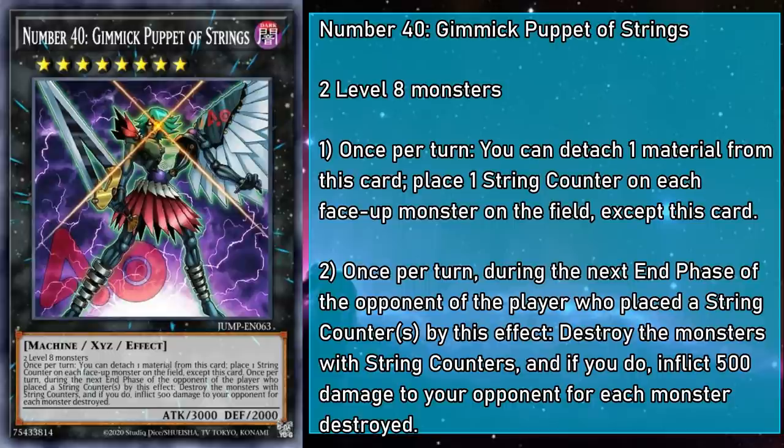Number 40, Gimmick Puppet of Strings, is a rank 8 monster with 3000 attack and 2000 defense, requiring two level 8 monsters. Once per turn, you can detach a material to place a string counter on each face-up monster on the field except this card. Then during the next end phase of the opponent of the player who placed the counters, destroy those monsters and inflict 500 damage for each destroyed. This is one of the worst board wipes ever conceived — not only does it have a long delay, the monsters with string counters need to stay on the field, and Gimmick Puppet of Strings also has to survive.